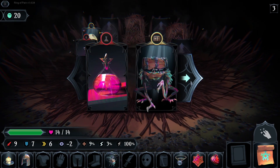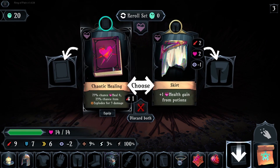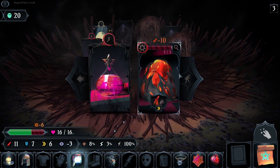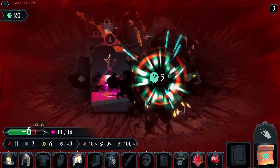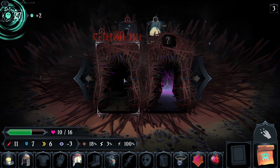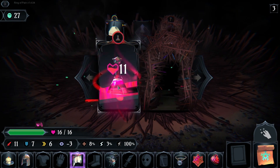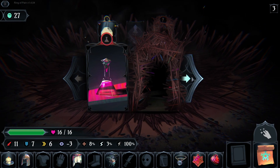Heal from potions — 75% heal. Let's take this. Let's take the potion and just keep going.